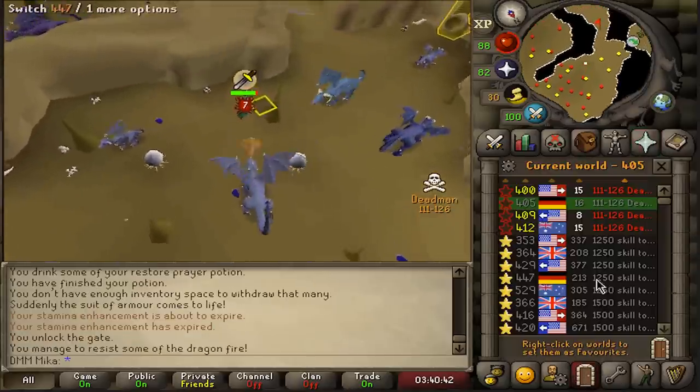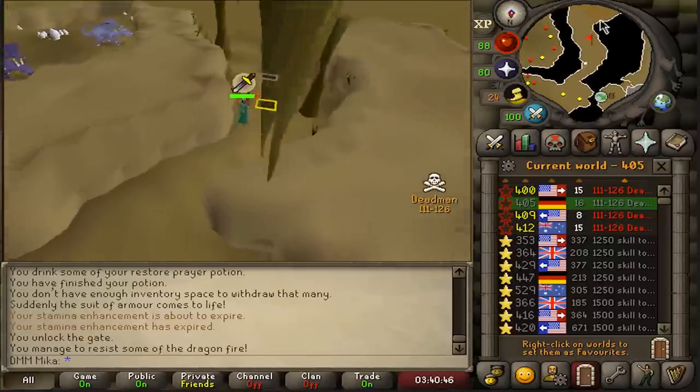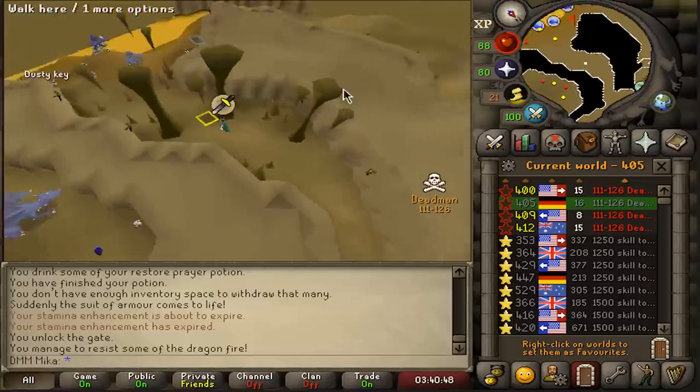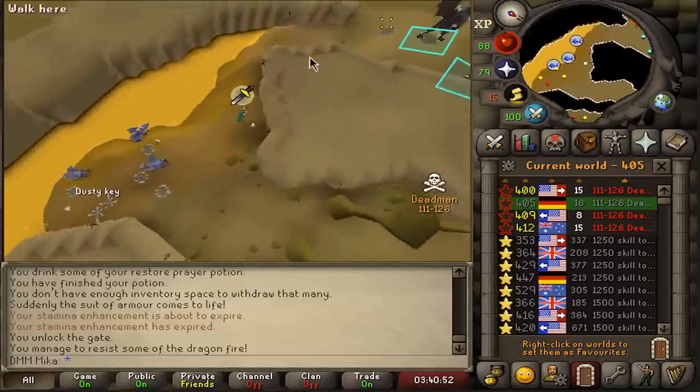Sigil of devotion just dropped — not bad. I personally vouch for this one; it basically gets you to 99 prayer doing nothing. I wonder how much it sells for. It would be stupid to PK at the breach if you're high combat bracket — you can kill someone with a freeze and Criada, but I genuinely think you make more money by working together and actually killing the bosses.